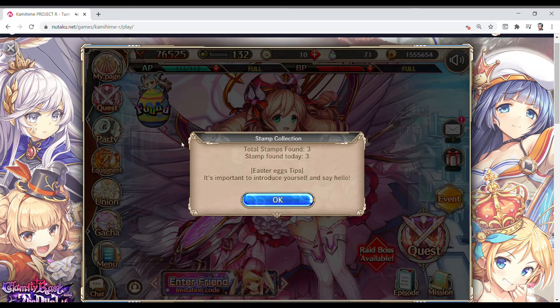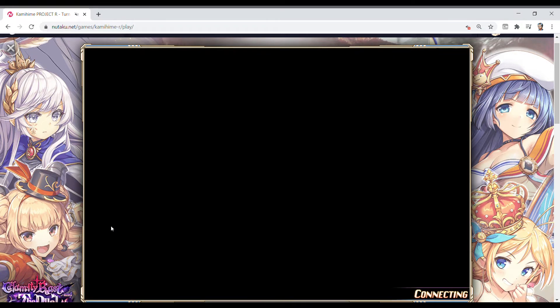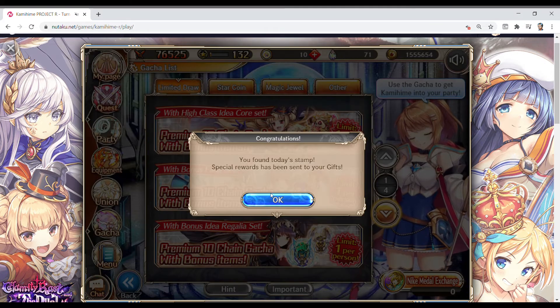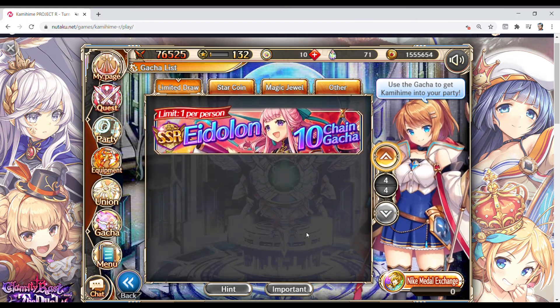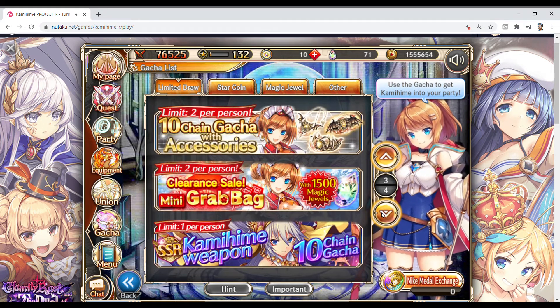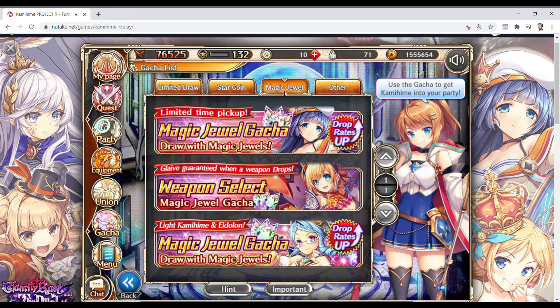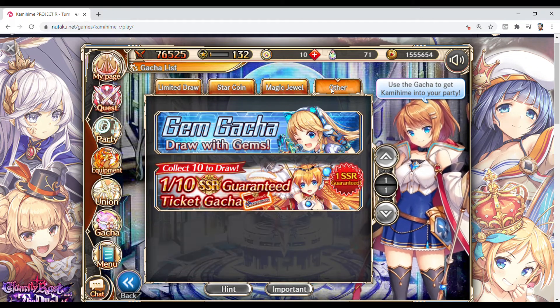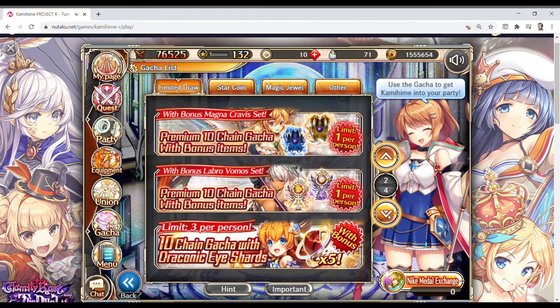There are multiple Easter eggs — just search around, look at different things and you'll find them. A big thing to mention: they had a daily 10 pool, essentially. I think it's in the Starcoin section now — actually no, they removed it. But double-check the gotchas because there may still be free 10 pools. That's something to know.